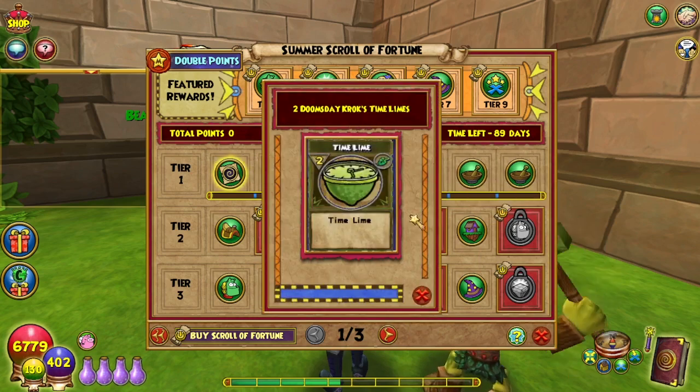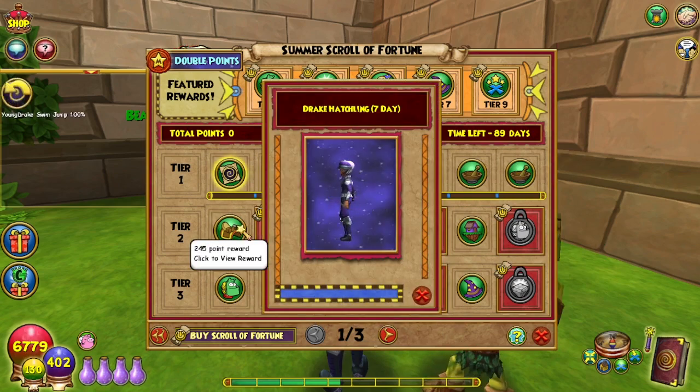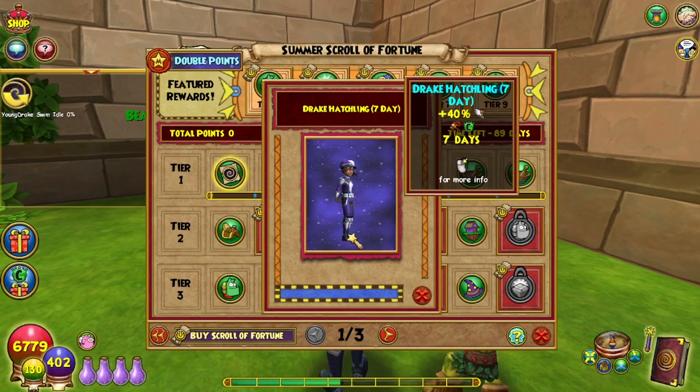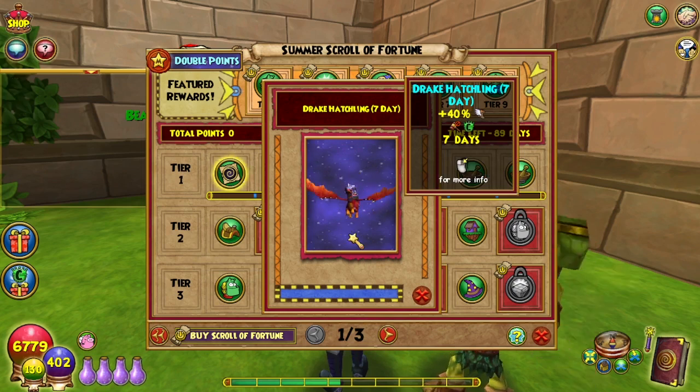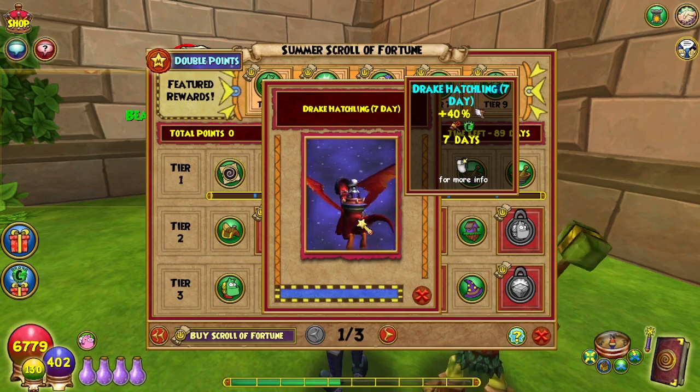210 points gives you two Doomsday Croc timelines. Ooh, a mount for 245 points — it's a Drake Hatchling! Why did this one have to be the seven-day? I know it's in the upcoming pack, but it's so cool. We've been asking for these for so long. Love this so much. Hopefully someday you can get it dropped from the pack. It's amazing. And it's for one week.